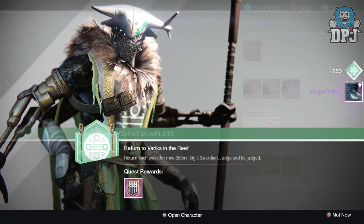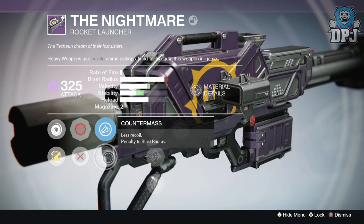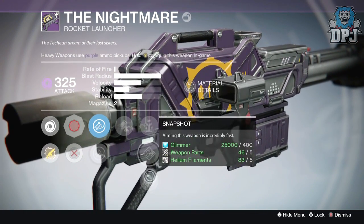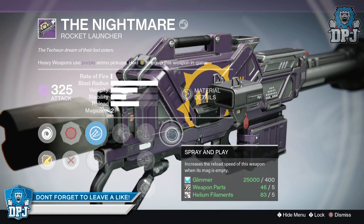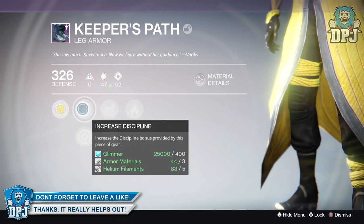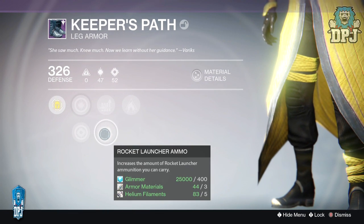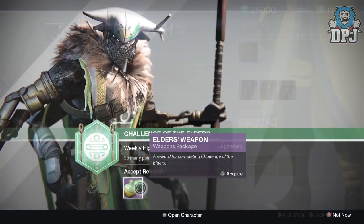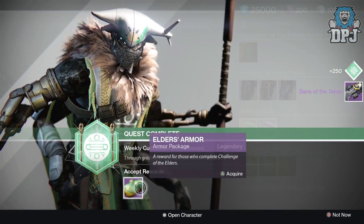Moving on to my Warlock: from the 30k package I received the Nightmare, and from the 90k package I received the Keeper's Path leg armor. The Nightmare is the Queen's rocket launcher — mine dropped at 325 attack offering Void Burn, with perks Battle Runner and Spray and Play. The Keeper's Path leg armor dropped at 326 defense, offering up to 69 Discipline and 74 Strength.